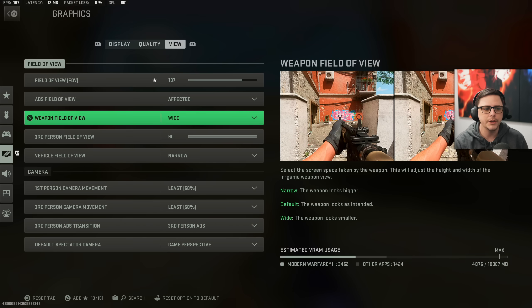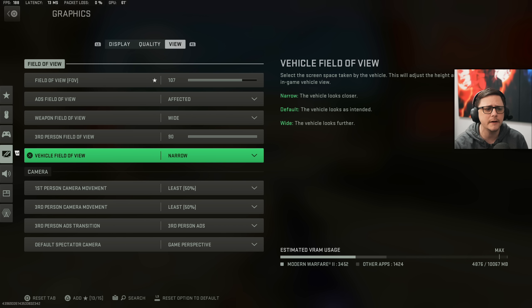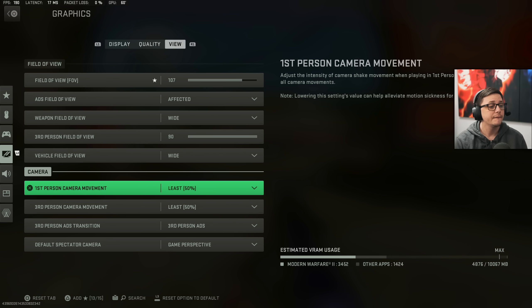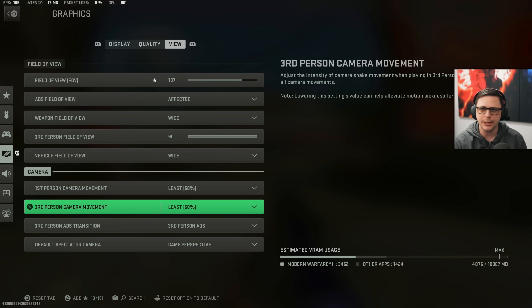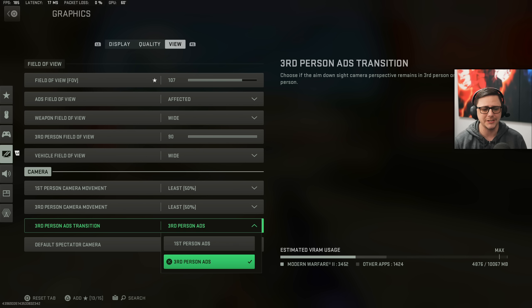I use weapon field of view wide. I use a high FOV for third person. For vehicle field of view, I'll set it to default or wide for a better viewing experience. First-person camera movement — this is only for camera shake, so we put that to least. Third-person camera movement has nothing to do with your recoil. Those camera movement settings don't do anything for visual recoil — side to side, they don't affect that. Third-person ADS is my preference, but you could do first-person ADS for that mode.